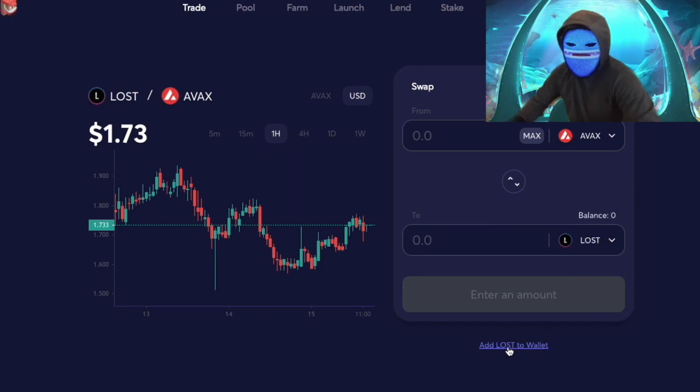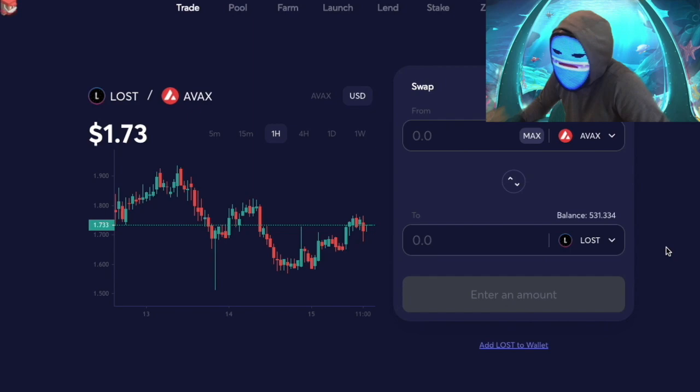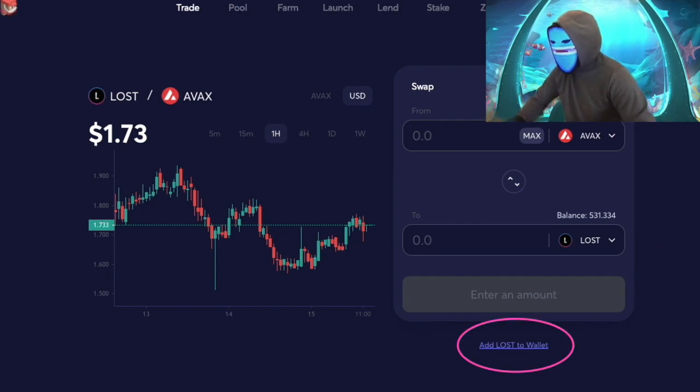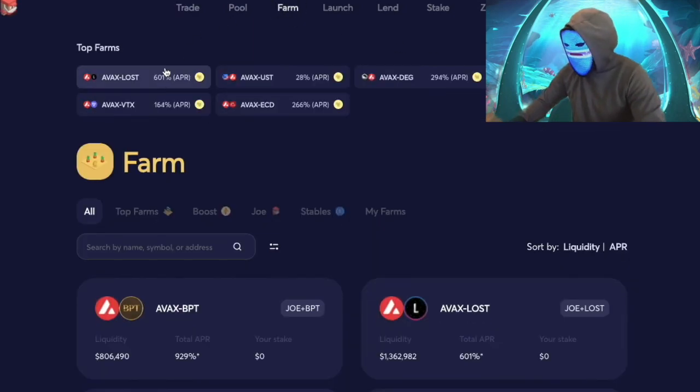A lot of times these are new tokens and you most likely won't have them in your wallet. To prevent that freak-out of 'where did my money go, where did that coin go,' we're going to add that token into our wallet on MetaMask. Now that we have some LOST and enough AVEX to cover this, we're going to go into our farm.